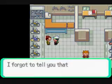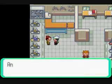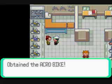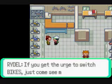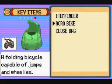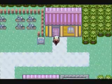I'll give you a bike. There are two kinds of bikes: the Mach Bike and the Acro Bike. I hate the Mach Bike, so I'll choose the Acro Bike, which stands for acrobat bike. It's in key items. A nice thing they did was you can register stuff to your Select button now. Select - yay!